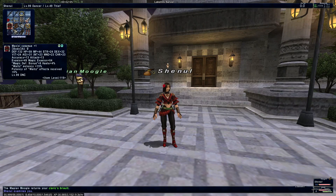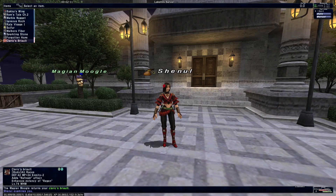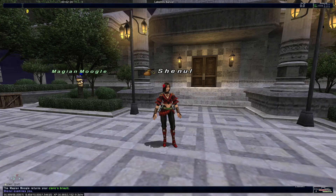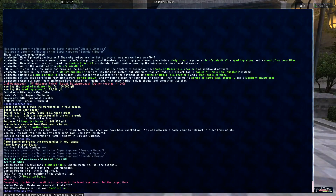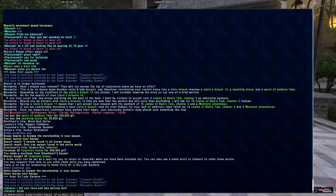I'll go through a piece of relic armor that I want to upgrade. I've got my Cleric's Brialt here — it's level 74, it's for White Mage, and it's relic, so I'm going to upgrade it. I've already talked to the NPC, so you can see here in the middle I asked about the Piety Brialt, which is what it's going to become, and it requires a couple of things.